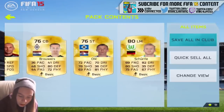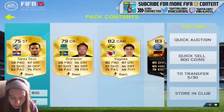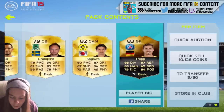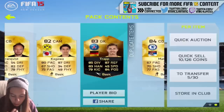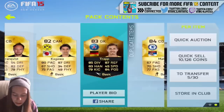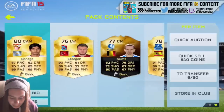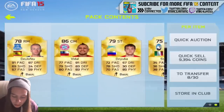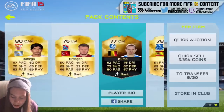We got another inform — we got inform Trapp! That's the best inform we've had so far. He's got really decent stats: 85 diving, 87 reflexes, 83 handling, and 84 positioning — all decent stats apart from speed, but no one really cares about the speed. We got inform Trapp again, and we got Cums as well — a double inform pack — and we got Vidal as well, what a great pack!